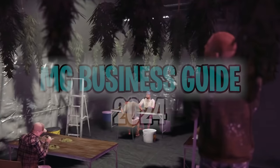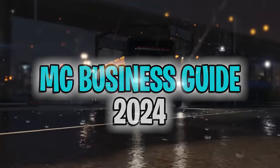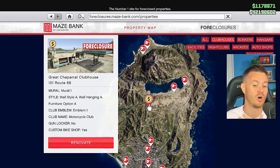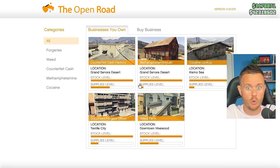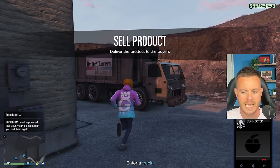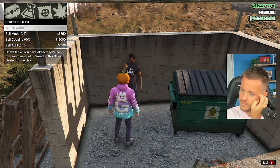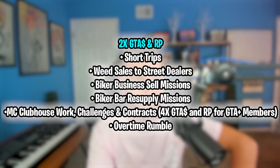In this video, we're going to be doing a full guide to the MC Clubhouse and all of its businesses. We're going to be talking about locations, which locations you should be purchasing these businesses, which businesses you need to purchase and which businesses to not bother with. And then we're going to tell you how to sell these things and if you should even sell them or just sell them to the street dealers. Currently this week, it is two times GTA money and RP for the sale missions for these businesses.